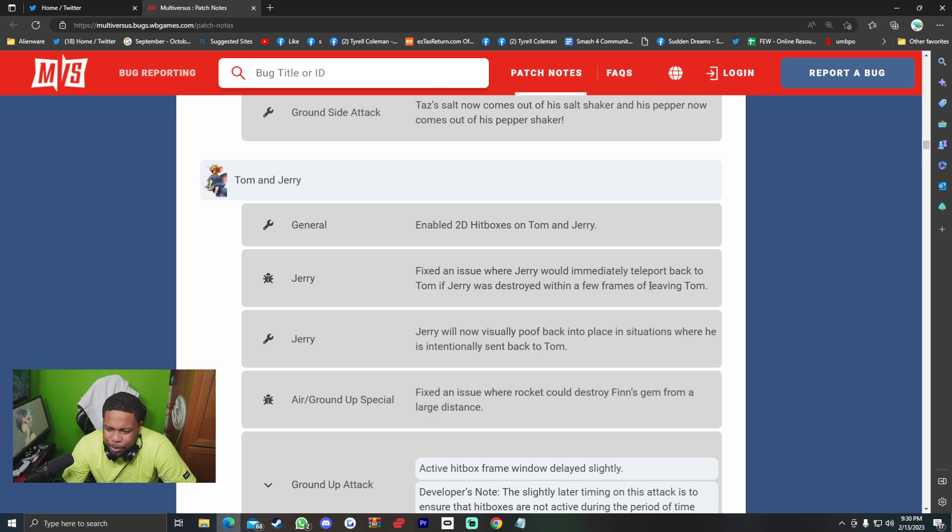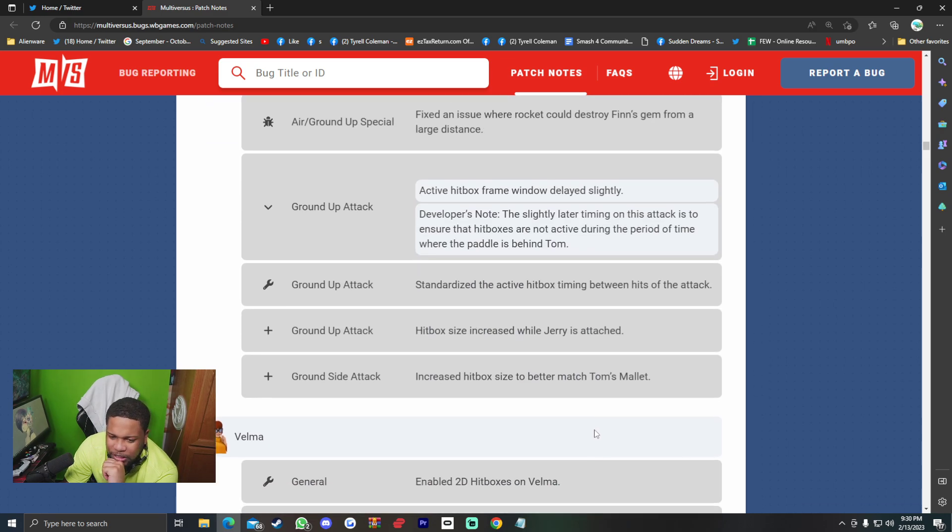Tom and Jerry — 2D hitboxes enabled. Fixed an issue where Jerry would immediately teleport back to Tom if Jerry was destroyed within a few frames of leaving Tom; Jerry will now visually poof back into place. Air/ground up special: fixed an issue where the rocket could destroy Finn's gym from a larger distance. Ground up attack: active hitbox frame window slightly delayed to show that hitboxes are not active while the paddle is behind Tom; standardized active hitbox timing between hits; hitbox size increased while Jerry is attached. Ground side attack: increased hitbox size to better match Tom's mallet.